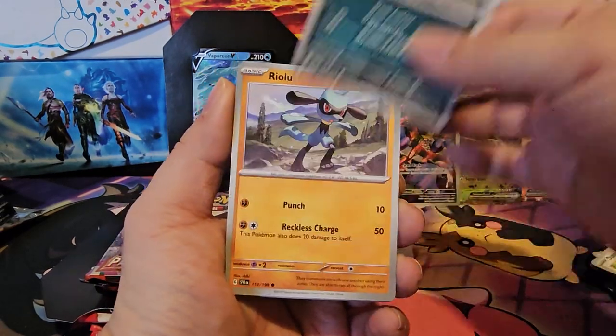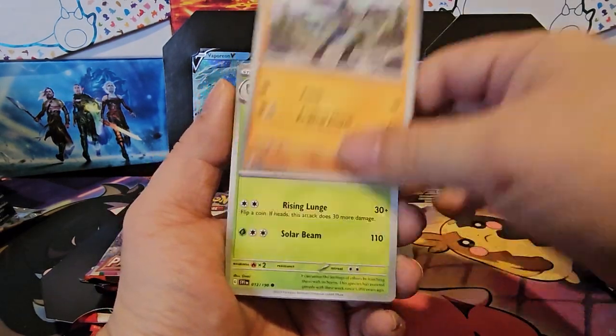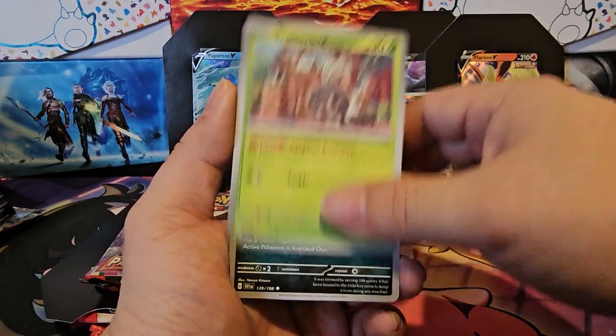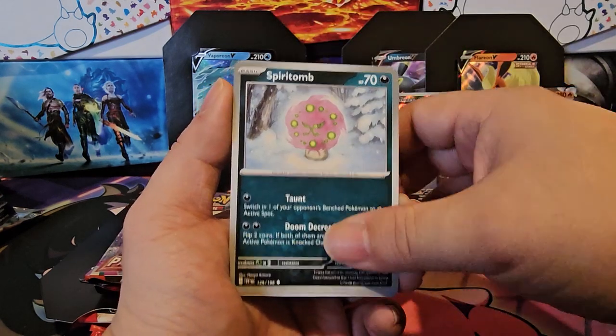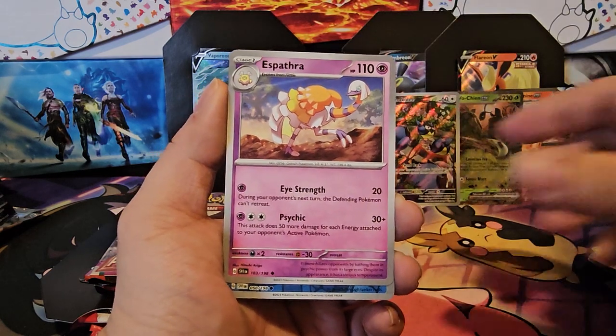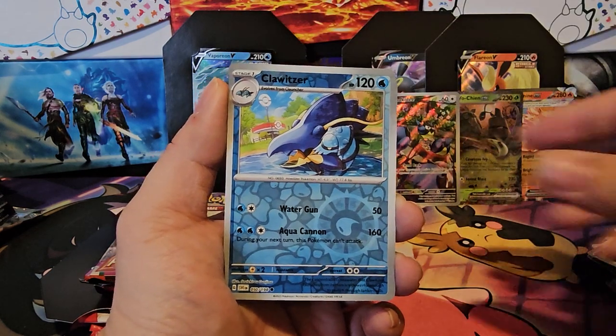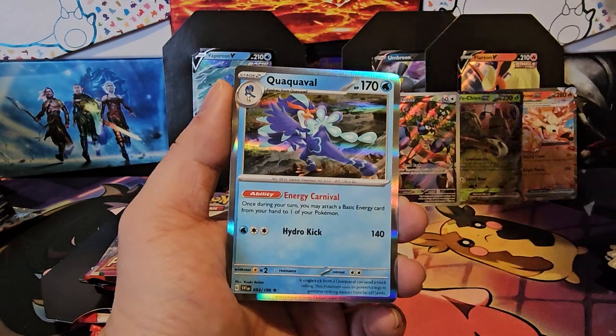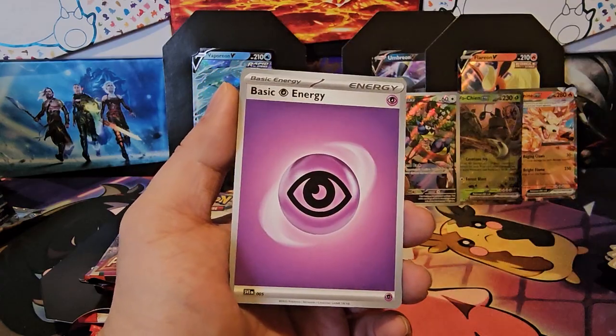Galarian Darumaka, Riolu, Gogoat, Scatterbug, Spiritomb, Ultra Ball, Espatha, Klawf, and Nest Ball reverse. Coquahval and code card.